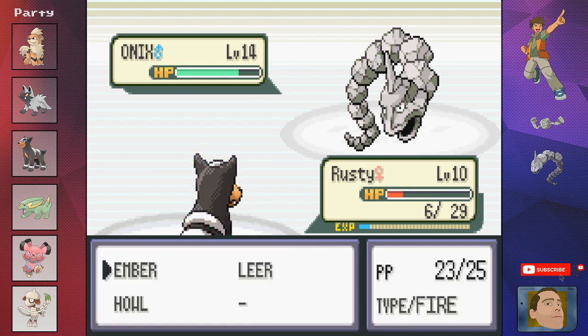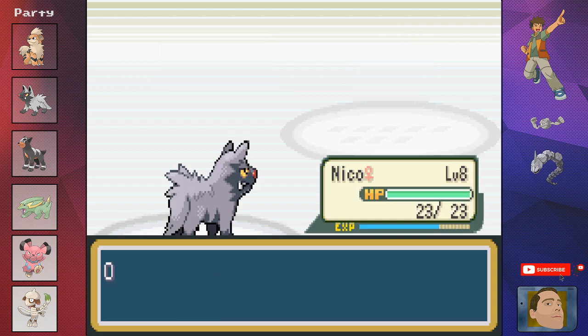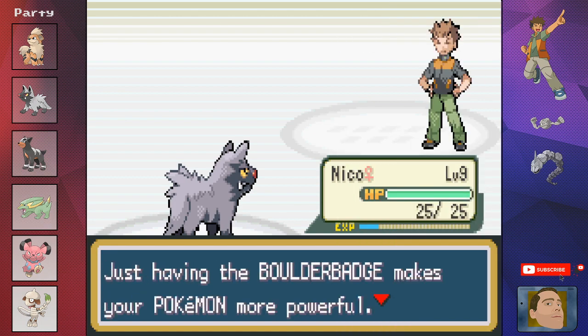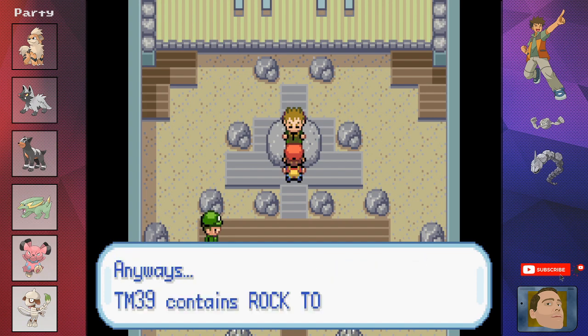Rock Tomb is a 50 damage Rock-type move — not particularly strong but gives us some type coverage. Once we have Rock Tomb sketched we go on the offensive. Archie hits Onix with Embers and we get a lucky burn lowering its attack further. Eventually Rusty gets taken out but he's done his job. We send out Nico and Onix goes down to the burn — Nico gathers up that juicy experience and just like that we have our first gym badge.